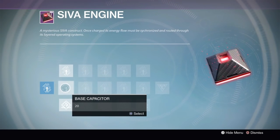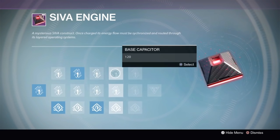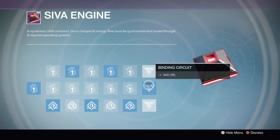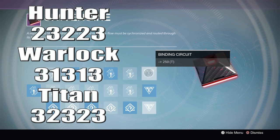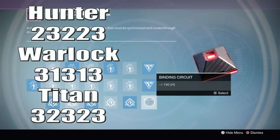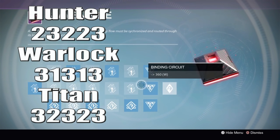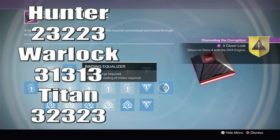After completing all tasks for Shiro 4, go back to the Iron Temple — the next step must be done in a social space. Have your titan, hunter, and warlock fireteam ready. Go into your inventory, click on the SIVA engine, and input the codes shown on screen. The top row equals ones, the next row twos, and so on. For the hunter input 2-3-2-2-3, warlock 3-1-3-1-3, and titan 3-2-3-2-3. Once all fireteam members complete this, press the complete option and move on.